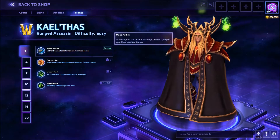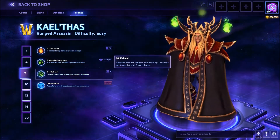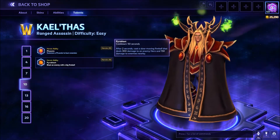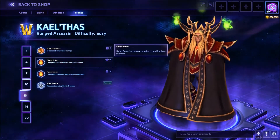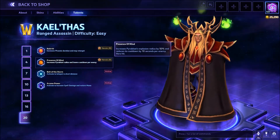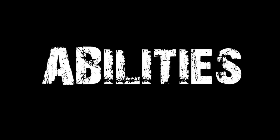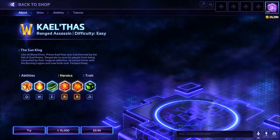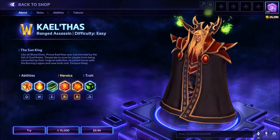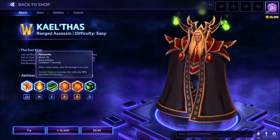We'll take a quick look here through all the talents at each level. His Q ability is Flamestrike. Flamestrike costs 70 mana. It's an AoE effect. It has a 7 second cooldown. It does damage in an area.